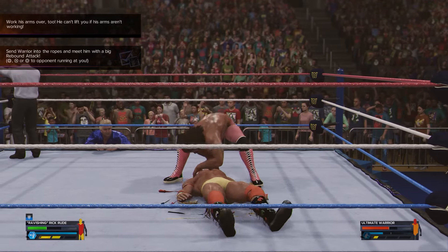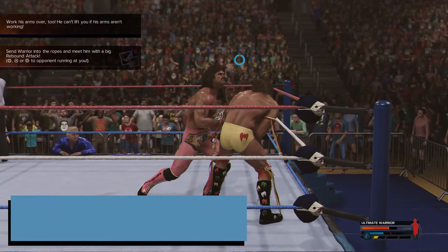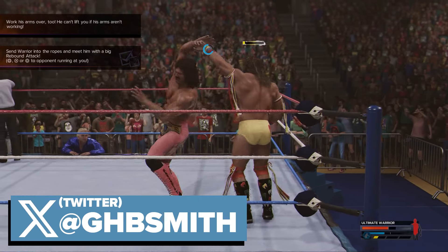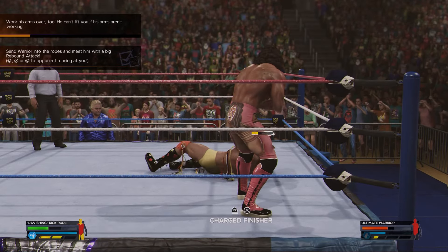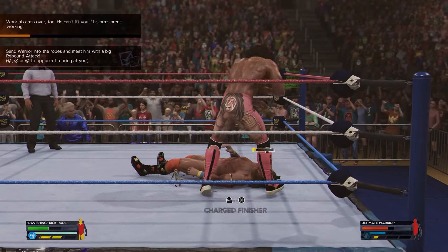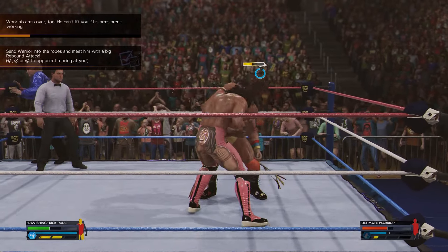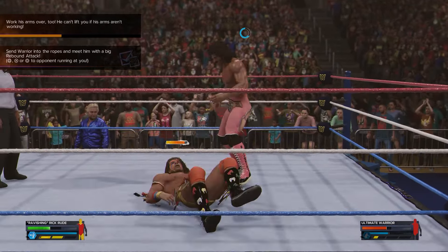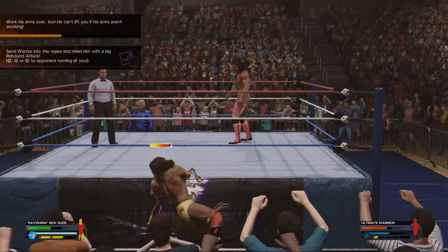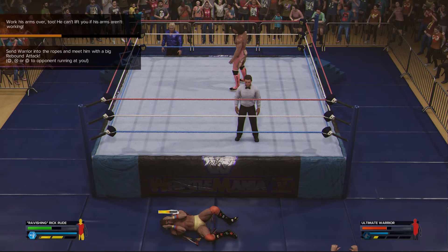What's up guys, it's Smith here from gamersheroes.com. Just a quick guide for you today in WWE 2K24 in case any of you are struggling in the Rude versus Ultimate Warrior match to damage his arms. Every time I try to do the typical arm damage, that usually does an arm submission, for some reason in two or three versions of this match he just reversed it every single time — 100% success rate reversed it every time.